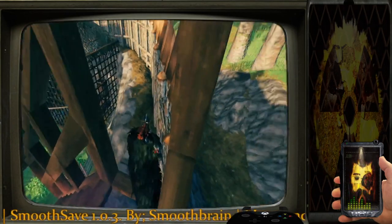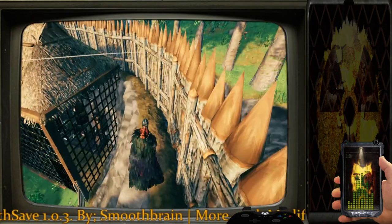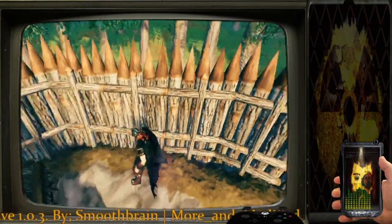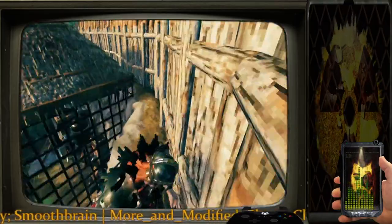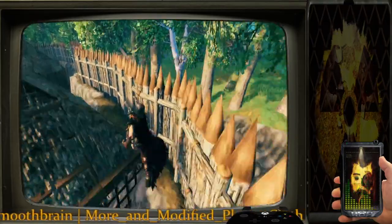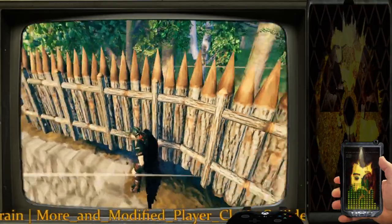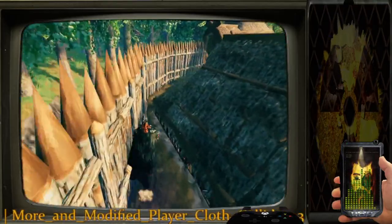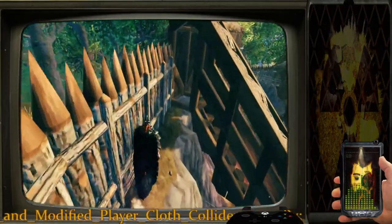Originally with this access I meant to add more archery positions to post up on this wall, but I've since opted out of that with the palisades, so now it's just here to defend. I don't think I'll do anything else with these border walls, but that's all right.